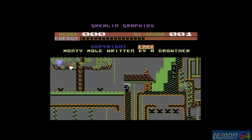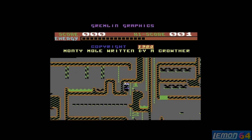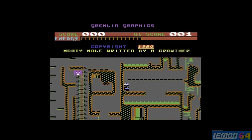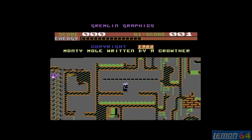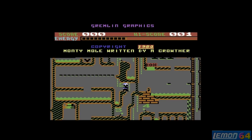Falling actually decreases our energy and wastes a life. Surely falling from a great height shouldn't waste energy, because we are a miner - surely we should be used to these caverns and it shouldn't be so hard. But you can see this game is completely different from the Peter Harrop original, and we can get ourselves out of those situations.